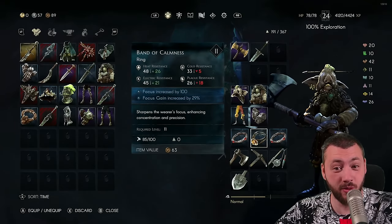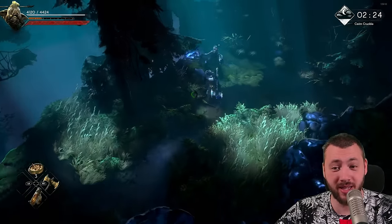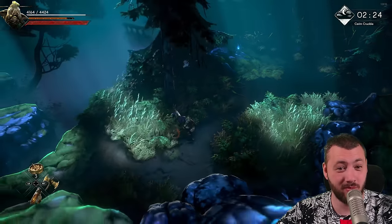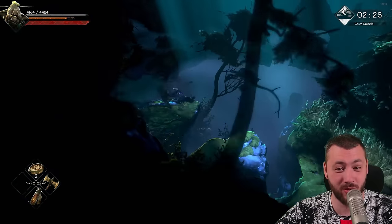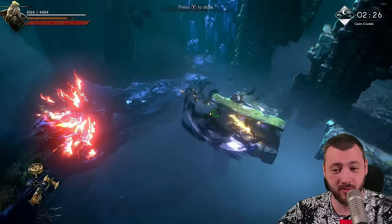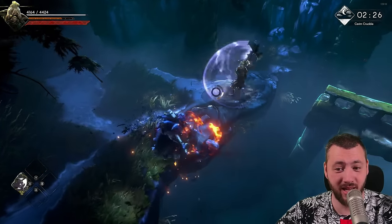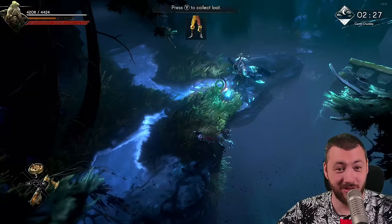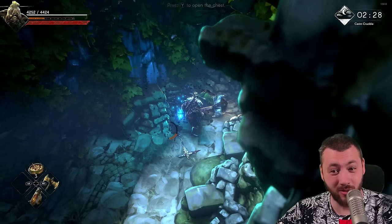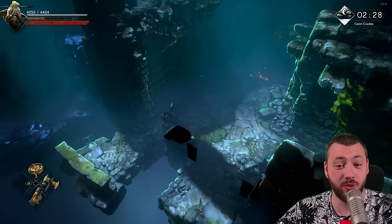My Focus is increased by 21, my Focus gain is increased by 25 giving another 29 Focus gain, plus 100 Focus on the ring. Together these mean a single normal hit against an opponent almost fills me back to 326 straight away. The best part about Focus attacks is they don't need stamina — I could blast through all my stamina and still use my Focus attack, always creating an opening to obliterate opponents.